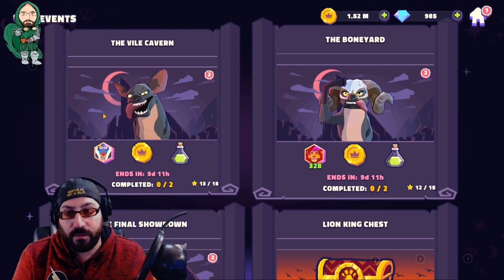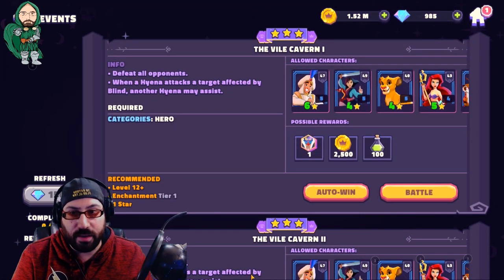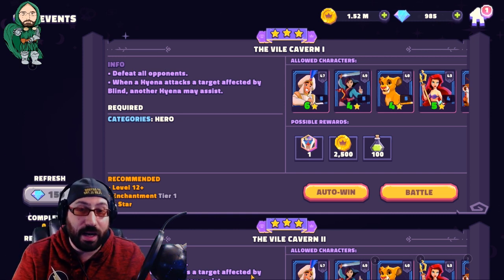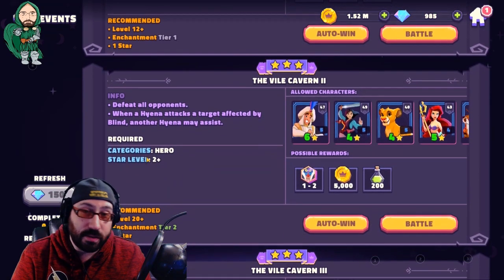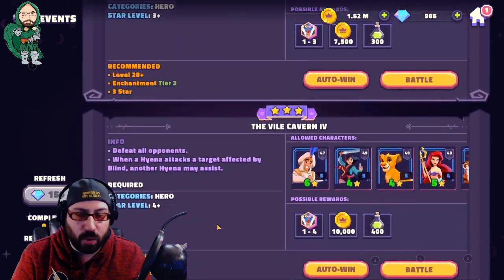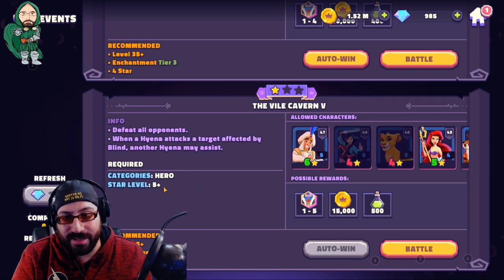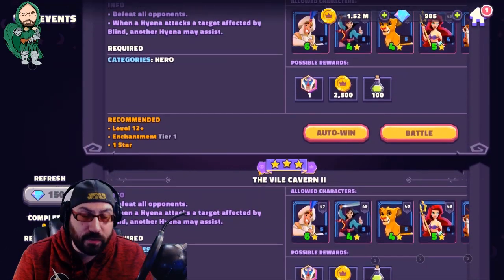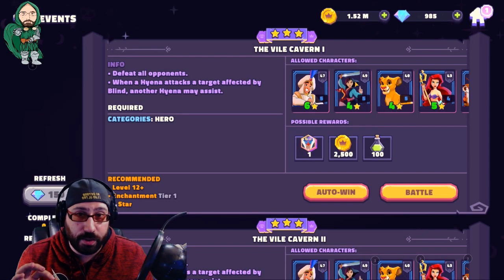Starting off, the opening event just requires hero characters — anyone with the hero tag in your roster, which you can sort to find easily. As you proceed up, you'll notice there's a star level requirement. The star level requirement goes up from one until it's eventually capped at five at the end. Every time you complete an event stage, there is a guaranteed number of Rafiki tokens you receive.